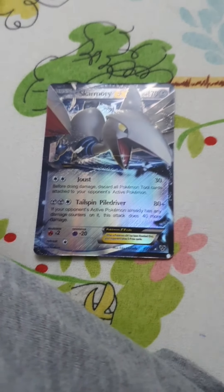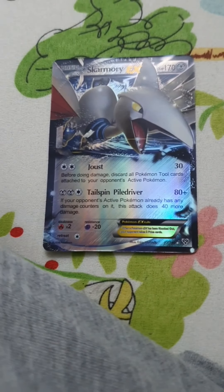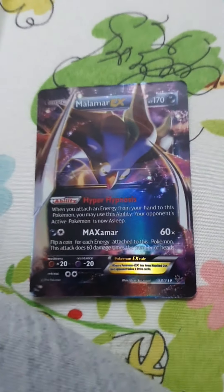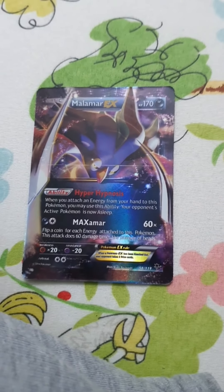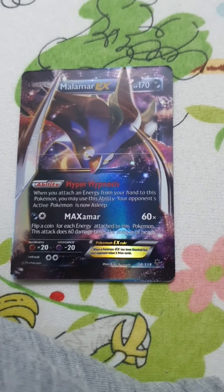This Pokemon is called Skarmory. It has 170 HP, 30 damage, and 80 plus damage. This Pokemon is also one of my favorites — it's called Malamar. It has 170 HP and 60 times damage.